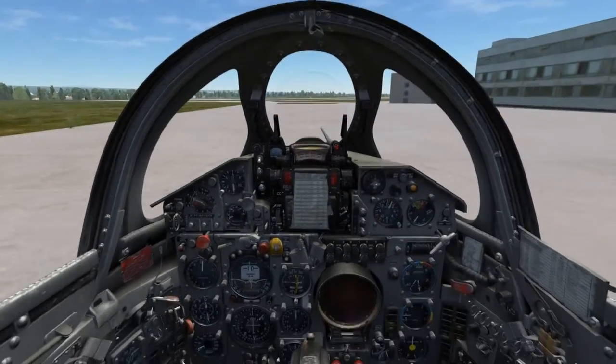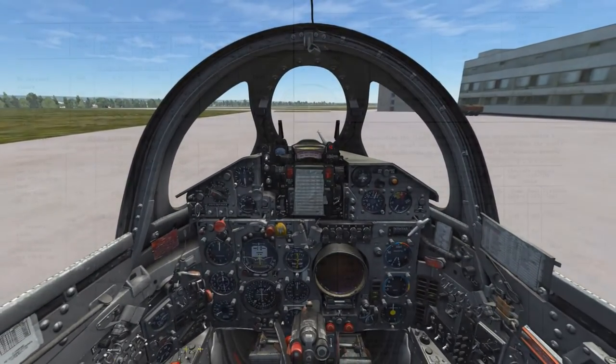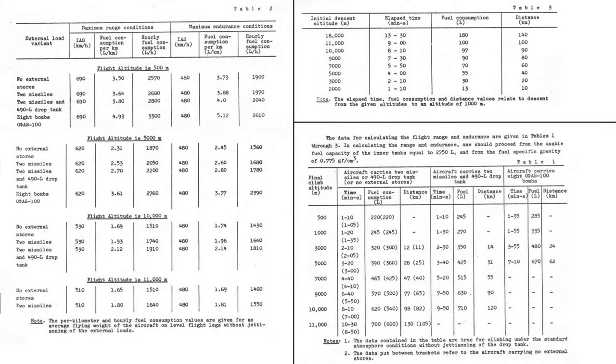This is Banjo and today I'm going over the range and endurance of the MiG-21 BIS in DCS World. As we have a look inside the flight ops manual for the MiG-21, we're able to see that they include tables for range and fuel economy at various altitudes with various payloads.